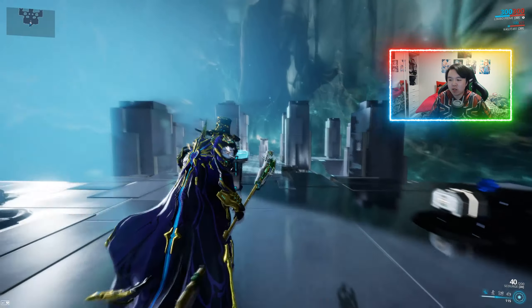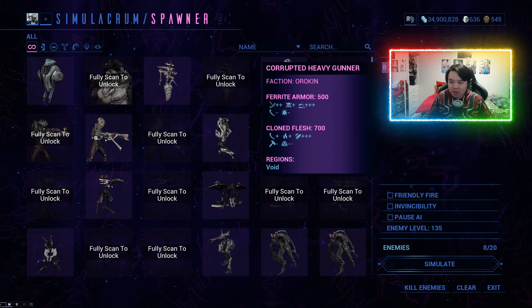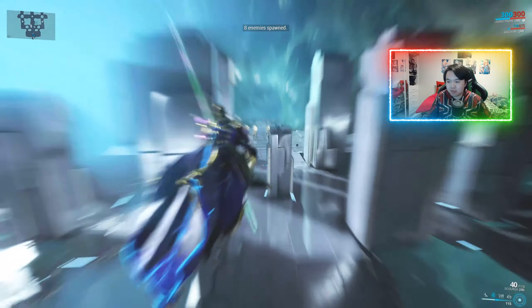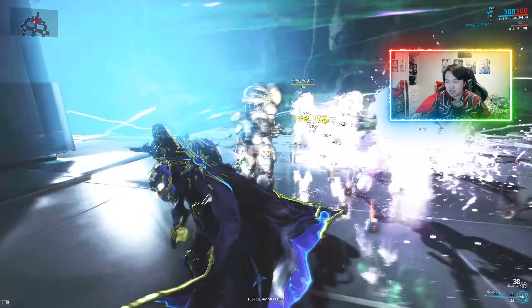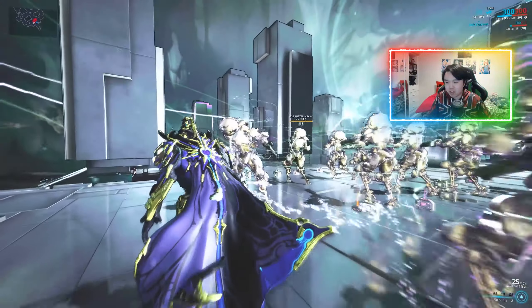Let's have a look at how well this shreds level 135 Corrupted Heavy Gutters. Here are our level 135 Corrupted Heavy Gutters. Stasis, Cataclysm. And now that we have our Growing Power up — Rift Torrent.